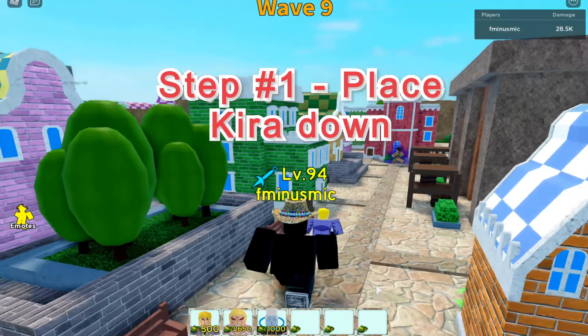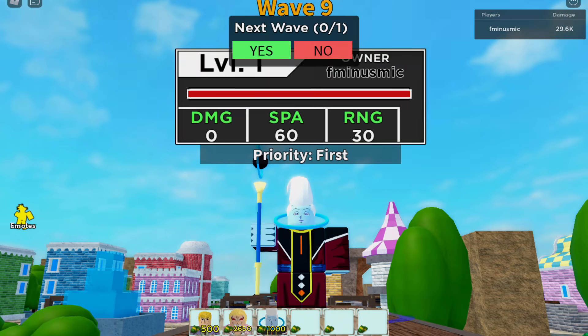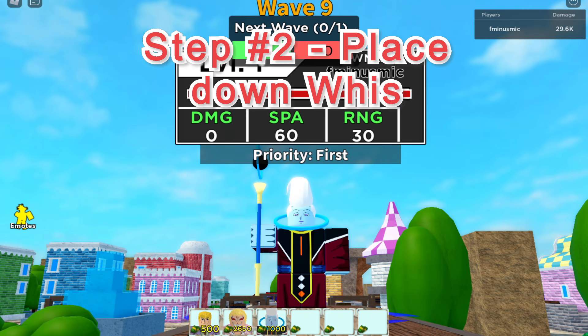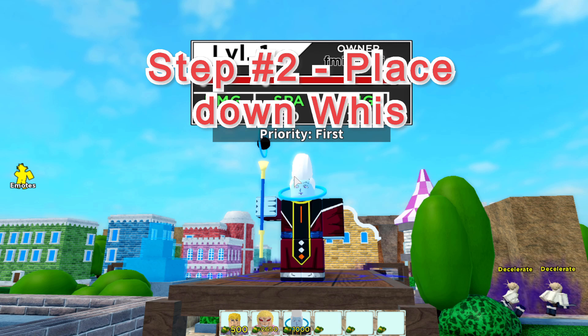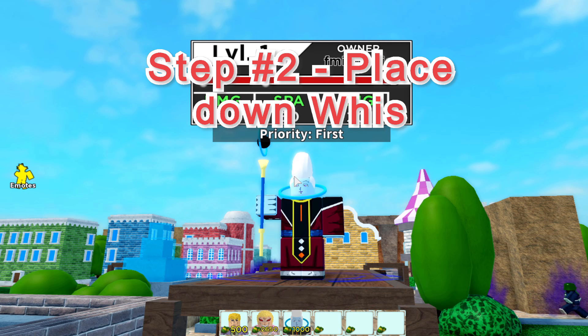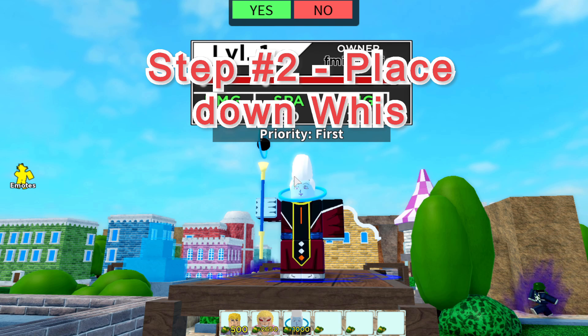Step number two: you want to place Wisp down as soon as possible. Placing Wisp in the very early game will allow you to get 100 cash per wave and will help you place Flamingo in the later waves. Wisp is especially useful in those early waves where you might not have enough money to max out Kira to kill enemies. You might not use Wisp a lot in infinite mode, but for farming EXP, Wisp has your back to heal the base every minute.